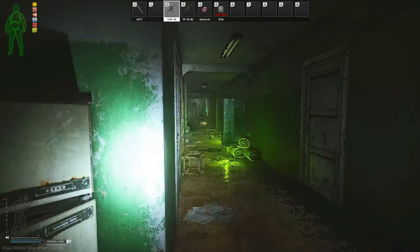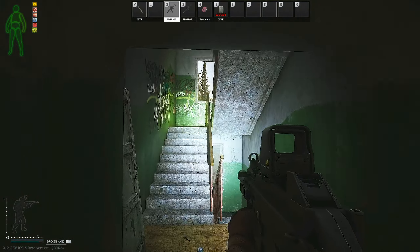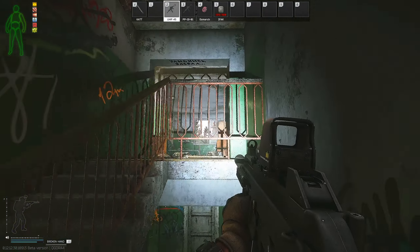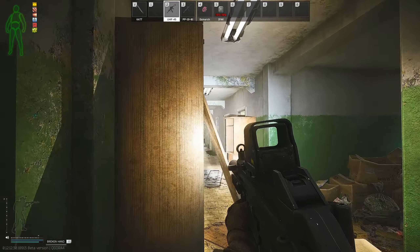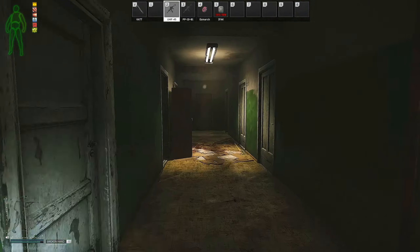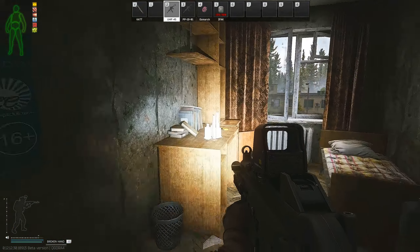This video is for the Golden Swag Quest given to you by Skier, located on Customs in the three-story dorms on the third floor. It is a locked room — you have to have the key 303, or if you get lucky like I did, somebody had already opened up the room for me.